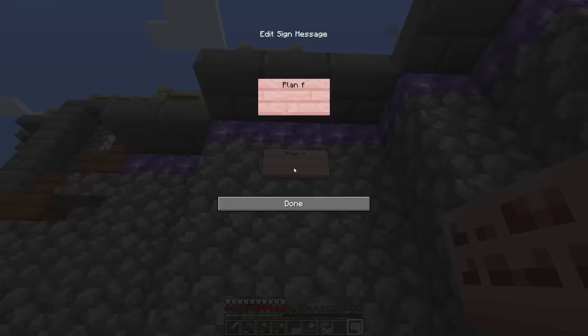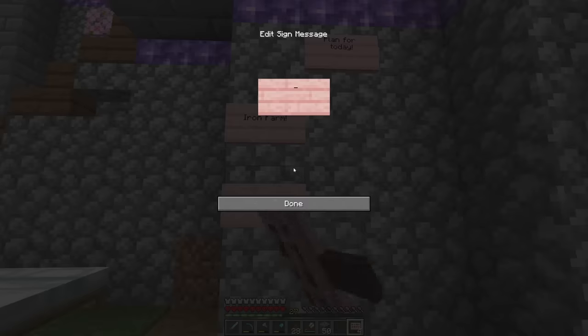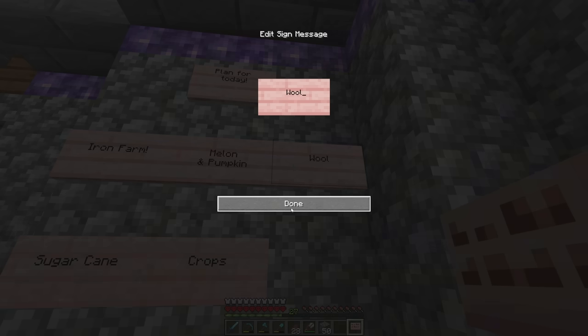So here's the plan for today. I've got five main farms that I think we could work on. First of all, an iron farm — very important. Sugar cane is a classic, and we need the paper. Melon and pumpkin. Crops and wool.